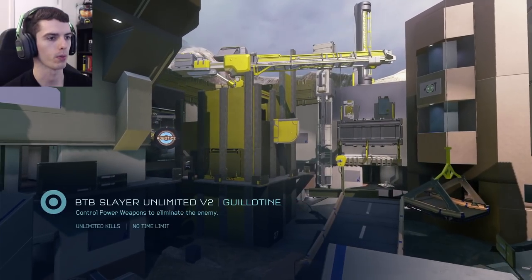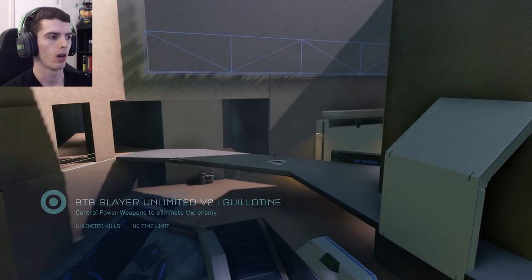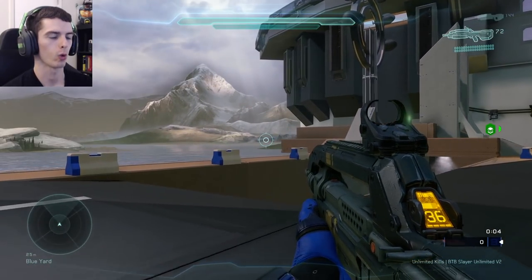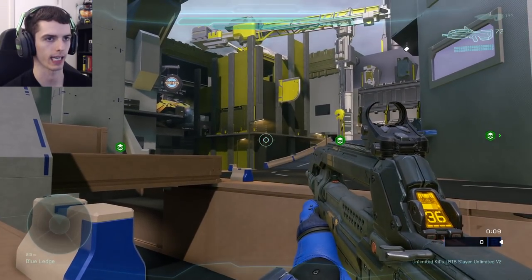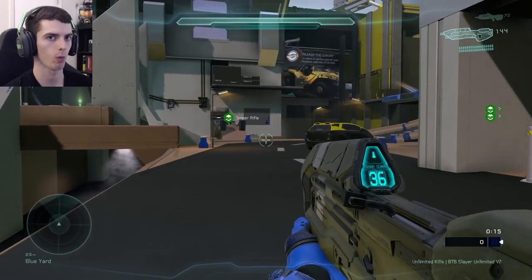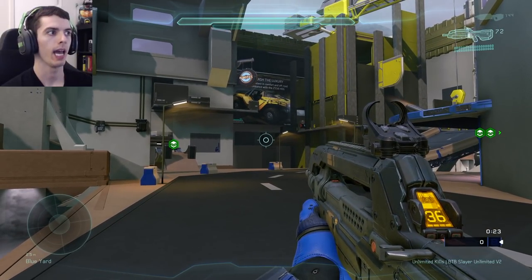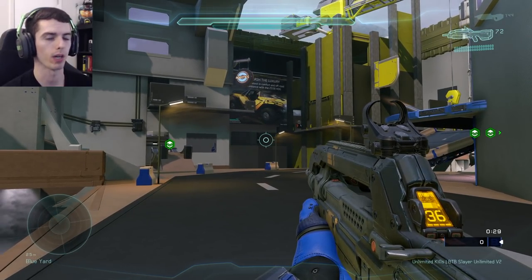Hello everyone, Genesis Writer here with a pretty lengthy video. This video is going to go over all of the major tips and tricks that I consider the most useful for Halo 5's big team battle map, Guillotine. This is a remake from Halo 2 Classic's Headlong, also remade in Halo Reach as Breakneck. I'm going to be giving you the main tips and tricks — movement-wise, spawning-wise, and weapon-wise — that I have on this map. This is a thorough video.